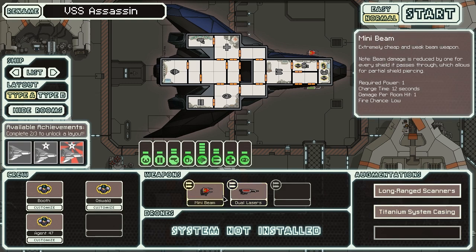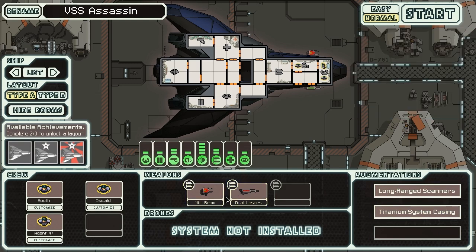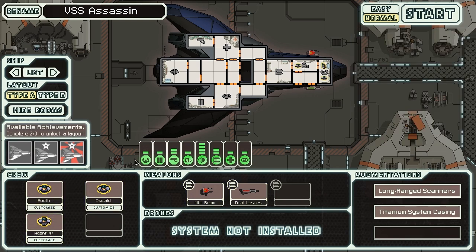As for weapons, we have dual lasers and a mini beam. It's not very good, but it will get us through the first two areas probably without too much trouble. We do start with three human crew. The achievements for this ship — I've got all three of them, which is unusual.